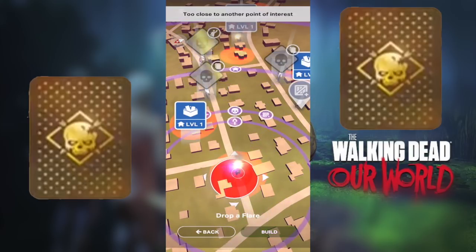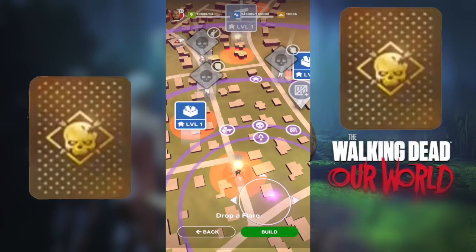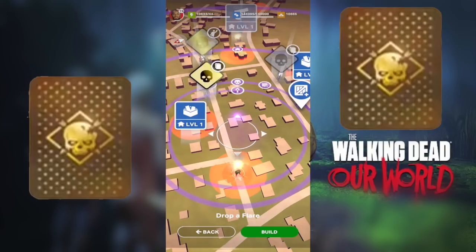That's pretty much it! The new flare indicator is here, two new playable heroes including Herschel, the Herschel Farm Season 2 challenges are coming, and a brand new perk card — Glenn's Pocket Watch — which gives you more coverage for each flare. It's a mini optional update that will become a compulsory update. Hope you guys enjoyed the video — see you in the next one!